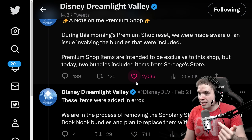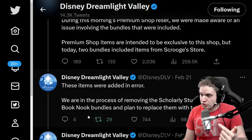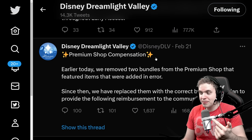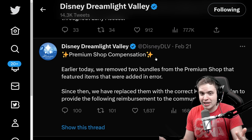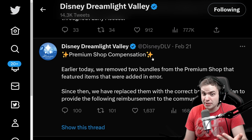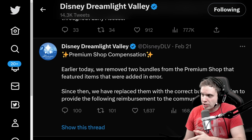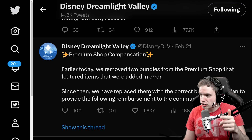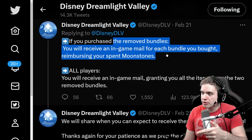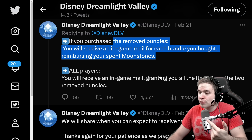They're in the process of removing the Scrooge release study set and Celestial Book bundle and plan to replace them with correct bundles. Everyone got a compensation — not just people who were affected by it. I had no idea. When I opened the game, I saw an inbox with free items. They removed the two bundles and replaced them with correct ones. If you purchased the removed bundles, you'll receive in-game mail reimbursing your spent Moonstones. All players will receive in-game mail granting them all the items from the two removed bundles.